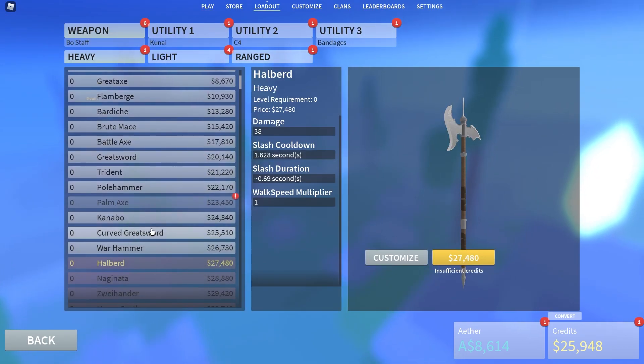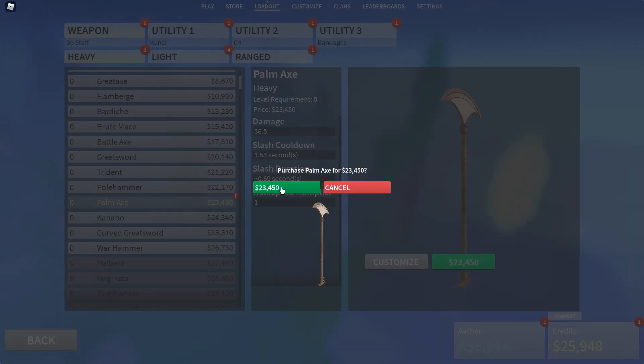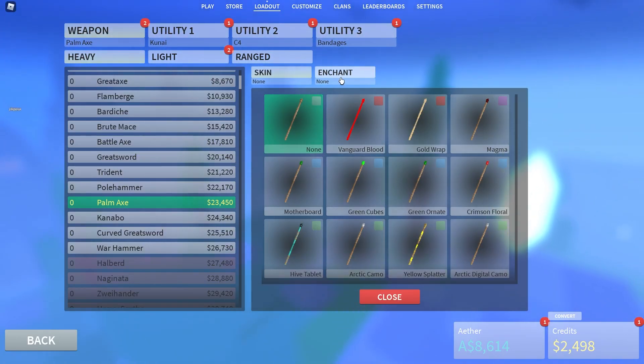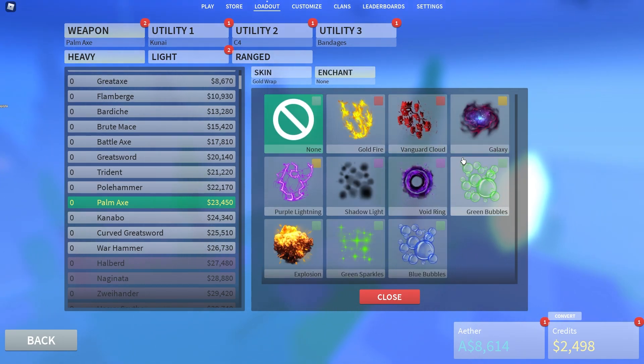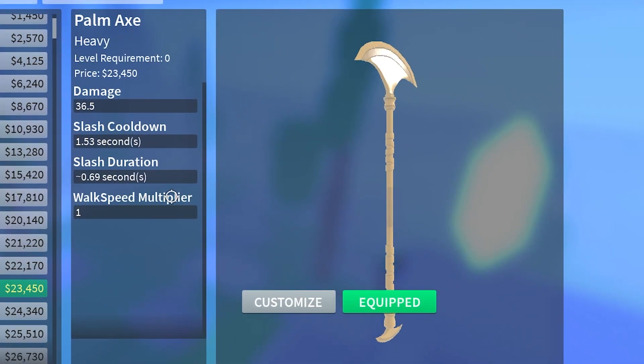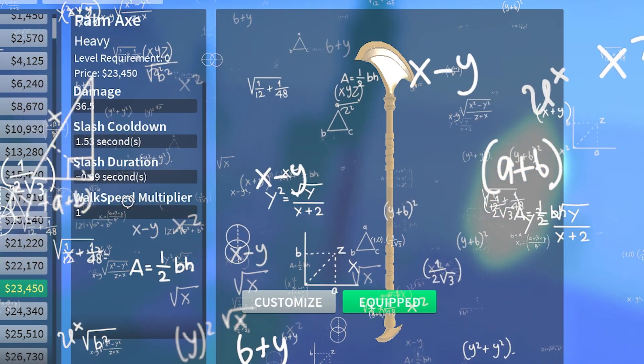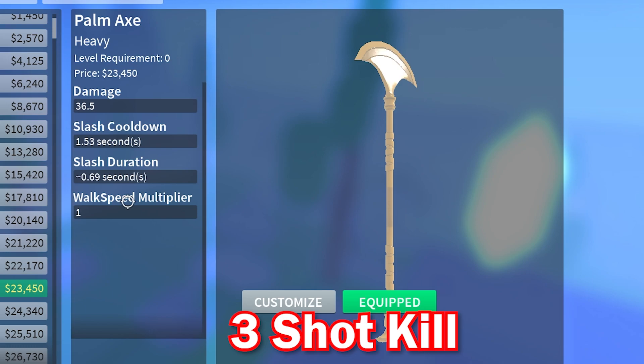Now let's move on to the weapons. There's a new heavy weapon and a new light weapon. The heavy weapon is the Palm Axe right here — I can actually afford this so let me buy it. I'll put a magma skin on and add some enchants. The Palm Axe stats: it's a heavy weapon, 36.5 damage per M1, cooldown is 1.53 seconds, slash duration is 0.69 seconds. If you do the math, this brings it to about a three-shot kill — pretty similar to the Bo Staff.